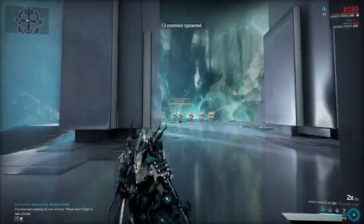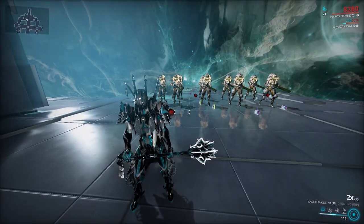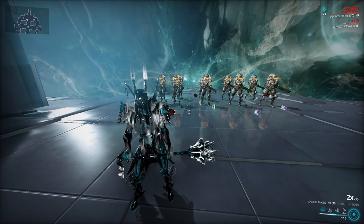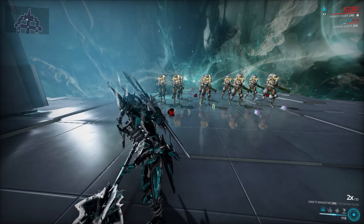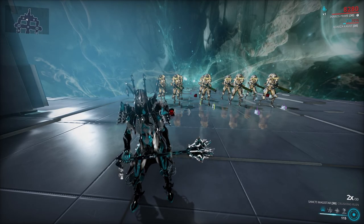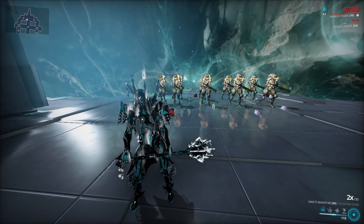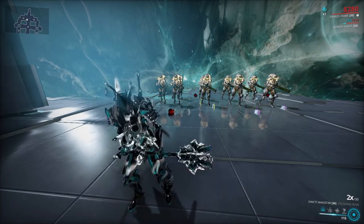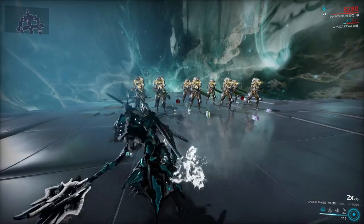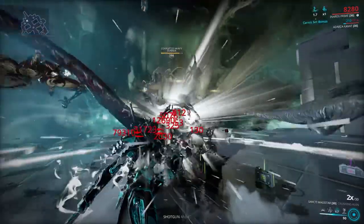I have Inaros with Lava on. One important note: I have no outside damage sources — no crit cat, no arcanes, no extra buffs — except Steel Charge from Inaros, which gives 60% extra melee damage. I've allowed that because Steel Charge is a very common aura that many new players use for base melee damage and it's easy to come by. So what you're seeing is basically what you're getting with the Magistar.